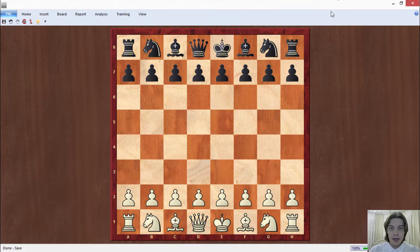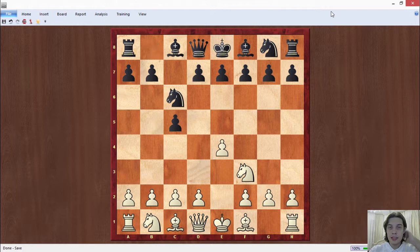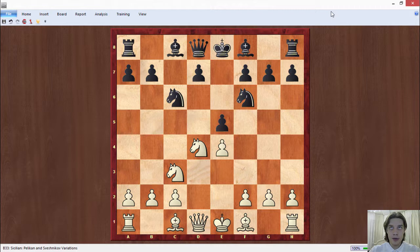Fabiano Caruana played the white pieces and Magnus Carlsen played black. Again it was the Sveshnikov variation of the Sicilian: e4, c5, Nf3, Nc6, d4, cxd4, Nxd4, Nf6, Nc3 and e5 in this position. Then Nd to b5, d6, Nd5 as it was in the previous game.